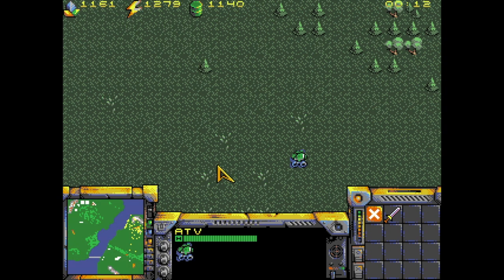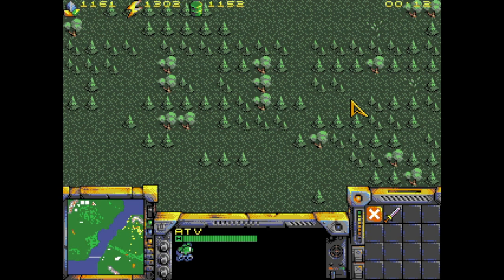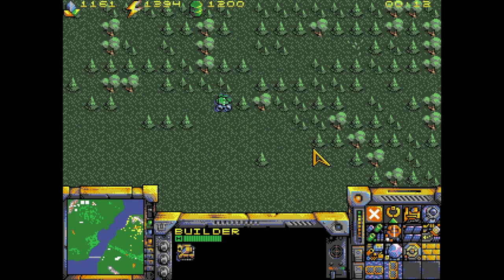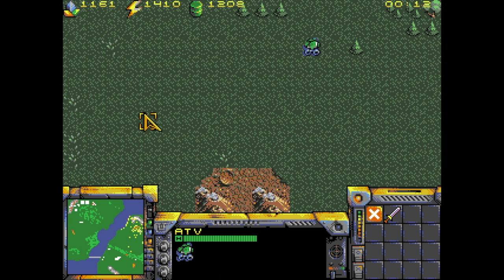One little feature I added is that units can ask for help if they get too lost. I'll take this ATV here and tell it to go somewhere that is impossible for it to reach. I'll go back to my regular business and act as if I had forgotten about it. And after a while, I'll get a notification: "Help! I'm lost!" So, like with all such notifications, you can just press the space bar to take you to the location where that last notification came from, thus revealing your lost unit. At this point, it just stopped and is awaiting help.